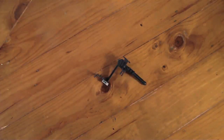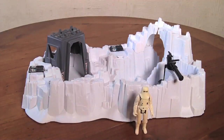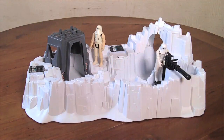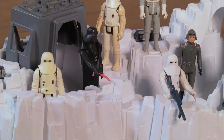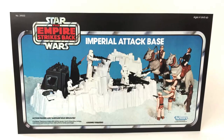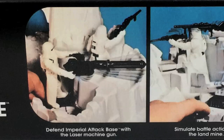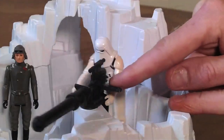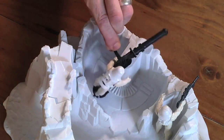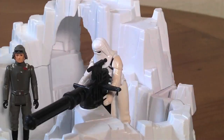This comes packaged with a command center, swivelling laser cannon, and the ice bridge. Let's imperialize this ice base. It's just a shame that my Snowtroopers look a bit pissy yellow against a nice white shiny backdrop. And as you may notice, none of these guys have their original capes. So let's blast off with its first action feature — this cannon also clicks. Nice working swivel action. Looks really good.